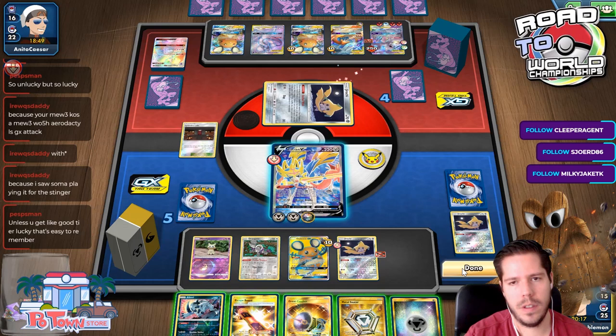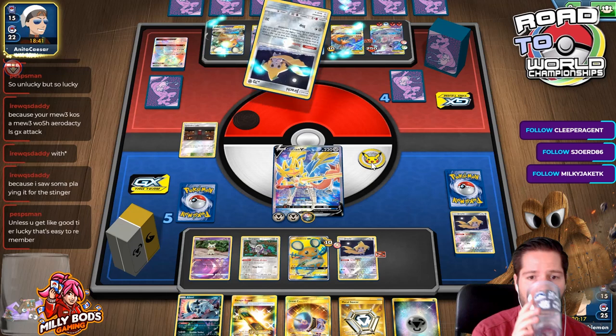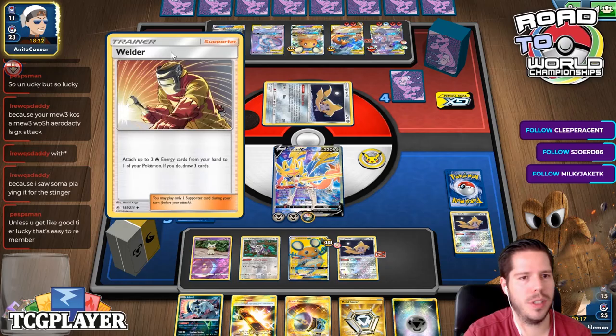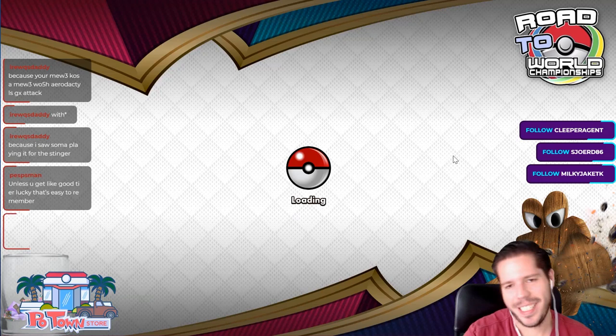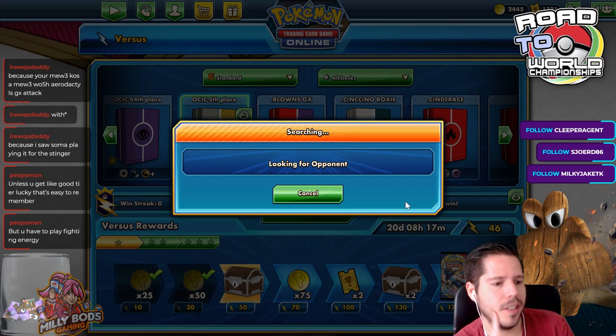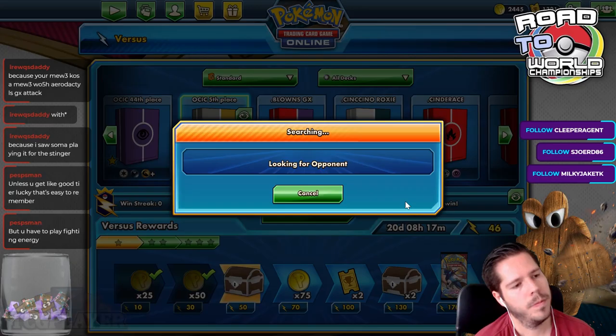Oh no — I should have used Intrepid Sword! Come on, Pablo. My opponent now has two energies. I'm pretty sure we are dead here. Prizing the Zacian — happens once every 100 games. You just saw the 1%. You would have to play Fighting Energy, or just play Aurora Rainbows to have access to both Magcargo GX and Earth's Articuno GX attack. Maybe not Rainbows though, because if they have Mimikyu the damage counter stops you from attacking.